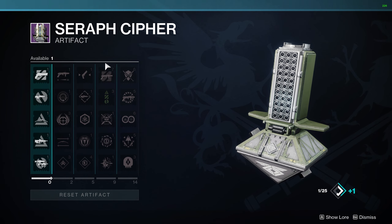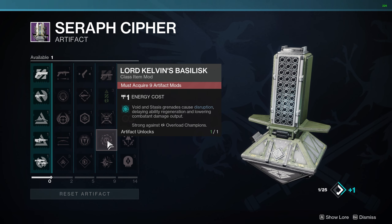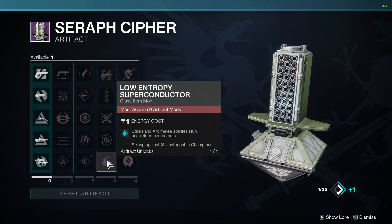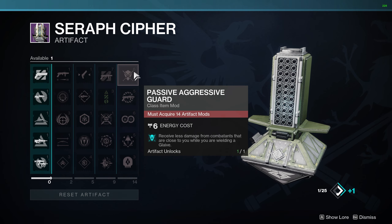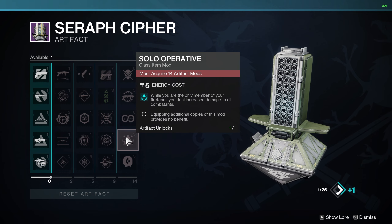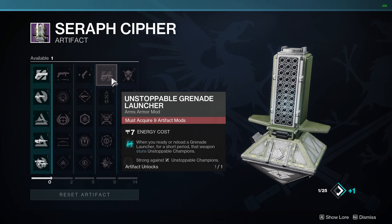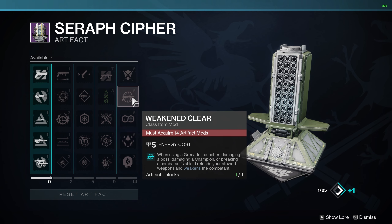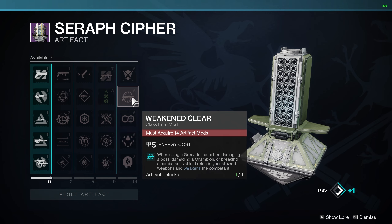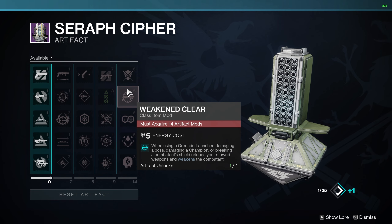For columns four and five: column four has unstoppable grenade launcher, counter charge, advanced scout, Lord Kelvin's Basilisk, and low entropy superconductor. Column five has passive aggressive guard, weakened clear, monochromatic maestro, solo operative, and lucent finisher. I want to immediately point out unstoppable GL and weakened clear — weakened clear is essentially a breaching clear, just not as good. And if you're running unstoppable grenade launcher, anarchy could very well be back on the menu.